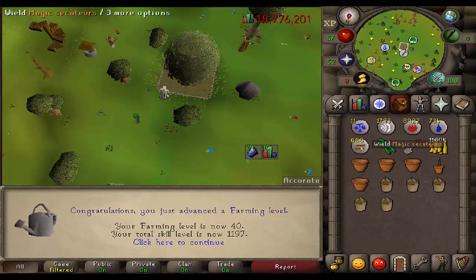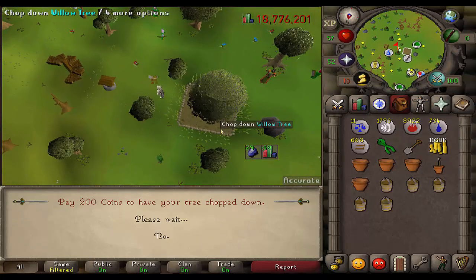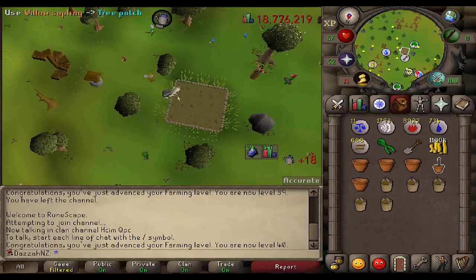Just doing a quick tree run here, and with the last tree of this run I got myself 40 farming, which unlocks nothing new apparently — which is weird to me. We've got five more willows planted. It means we're going to get close to, I think, if I do my tree run and they all survive again, I should get myself 42 farming, hopefully.